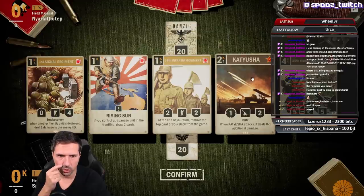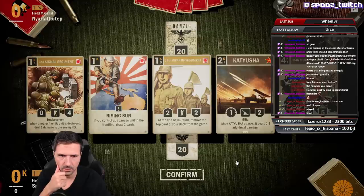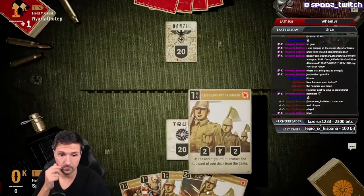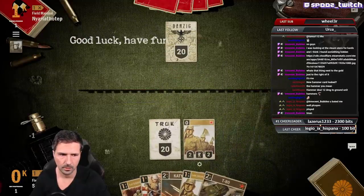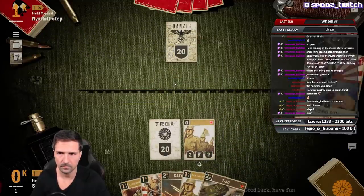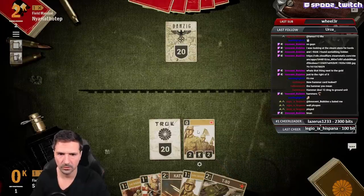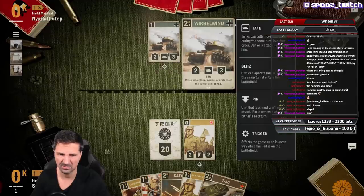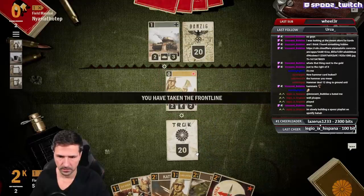It's another German player. Katusha is always so good — oh, the nuts, we have the nuts! This card is so annoying against the German aggro deck. Bilbermint is a good one here.